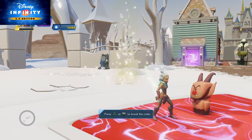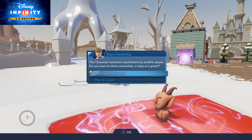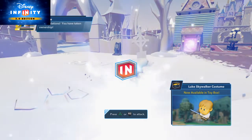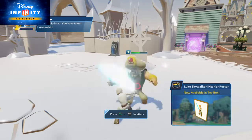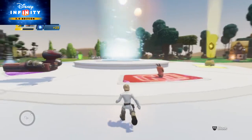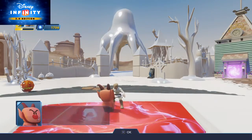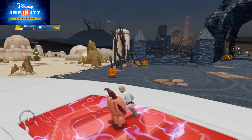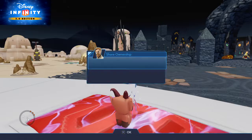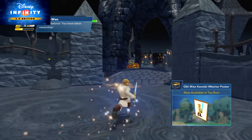Break open the crate to see what's inside. Congratulations! This Disney Infinity figure is now connected to your profile. It looks like the Combat Host needs your help with something else.